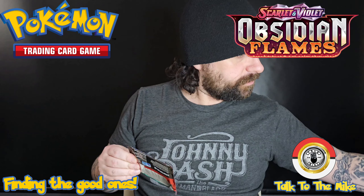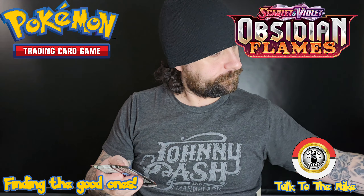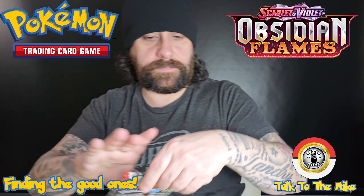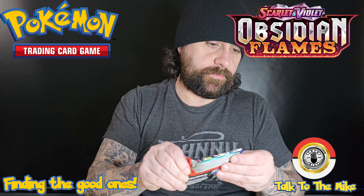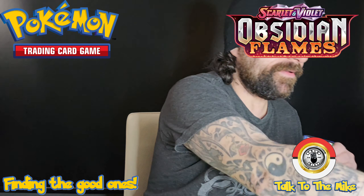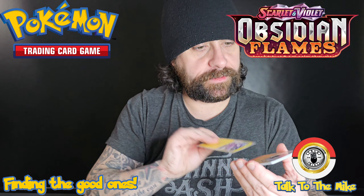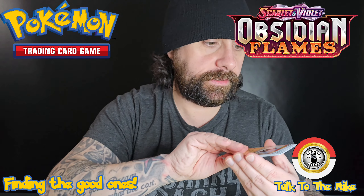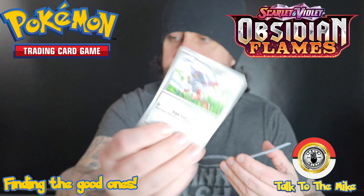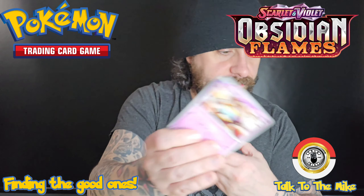Excadrill — I already have you. Pidgeotto — I think I've got enough Pidgeottos now. And we got a reverse holo. Seismitoad, Lapras — that's pretty cool, I really like the art for that, that's really neat. We got a reverse holo Lapras again — really digging that, that's cool. And a full holo Toxtricity, along with an energy card. So far just one sleeve-worthy card, but some cards here I do not have in my collection.